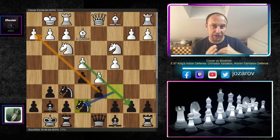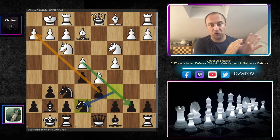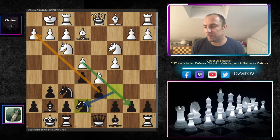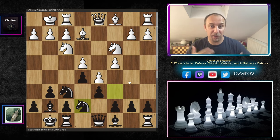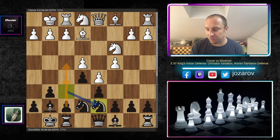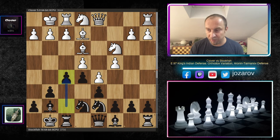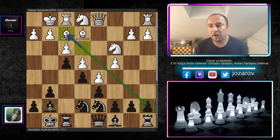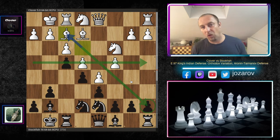The basic concept: Black attacks the kingside because the pawn chain c7–d6–e5 points that direction, while White attacks the queenside with b4, a4, and similar expansion. It's a classic opposite-side attack. After knight to e7, the sequence continues: knight to e1, knight to d7 preparing f5, bishop to e3, f5, f3, f4 hitting the bishop, bishop to f2 — Black gains space on the kingside.